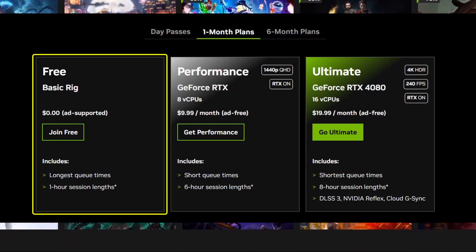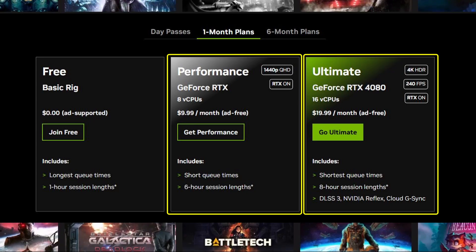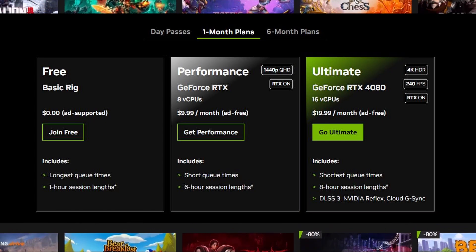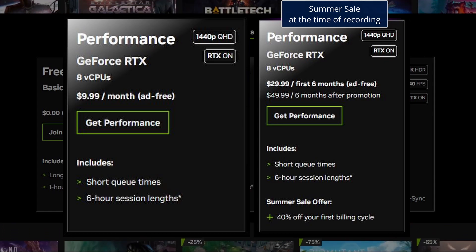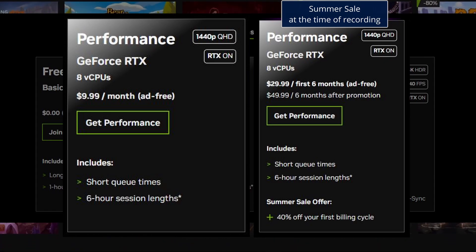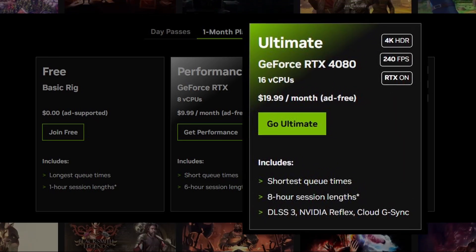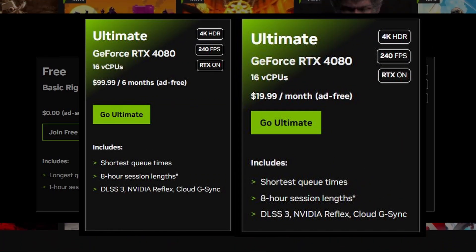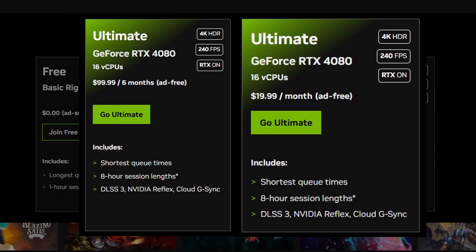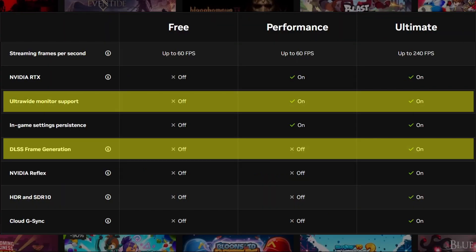My suggestion is to test the waters with the free plan, but transition to the Performance or Ultimate plans if you choose to stay with the service. Performance costs $9.99 a month or $49.99 for 6 months and lets you stream with up to 1440p and 60fps. For 4K 240fps streams, you'll need to upgrade to GeForce Ultimate, which is $9.99 per month or $99.99 for 6 months. Ultimate also gives you some extra perks such as ultrawide screen support and DLSS frame generation for certain games.